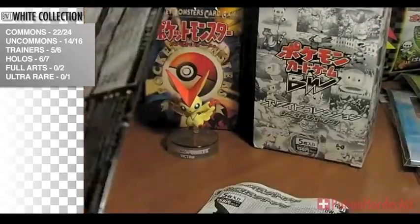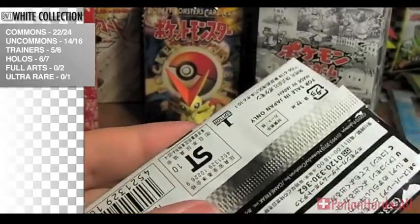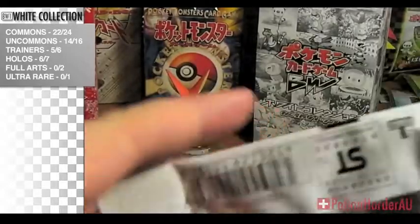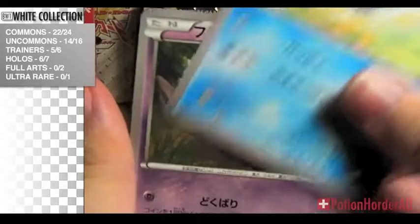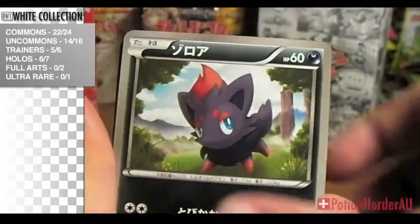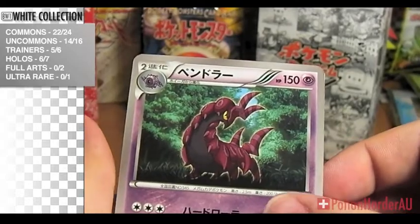I got the two I wanted. We've got Pample, Venipede, Zorua, Statland, Scallipede.